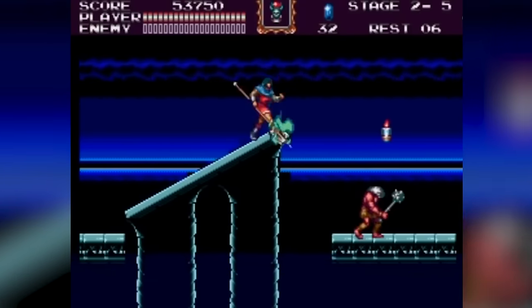Ristar, 1995 — a platform game developed and published by Sega for the Sega Genesis. It features an anthropomorphic star character with unique abilities, set in a vibrant and imaginative universe. The game is set in a distant galaxy under threat from the evil space pirate Kaiser Greedy, whose mind controlled the leaders of various planets. In the Japanese version, Ristar is awakened by the mother of shooting stars, Aruto, to answer the prayers of the oppressed inhabitants and defeat Greedy. In the international version, Ristar's father, a legendary hero, is kidnapped by Greedy, prompting Ristar to embark on a rescue mission. The game concludes with Ristar thwarting Greedy's plans, with the endings differing slightly based on the version.